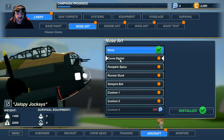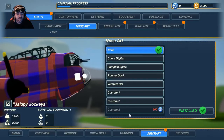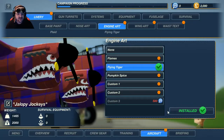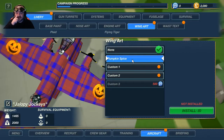There's also these little decal options. There is a way to add a custom logo — I can get my Rival Zone logo on there. I know there's a way to do it, I've just got to figure it out. You can do engine art — like Flying Tiger, Shark, or Tiger. Wing art — Pumpkin Spice, because it was Halloween just a couple of days ago. They had this Halloween patch, which was really nice.